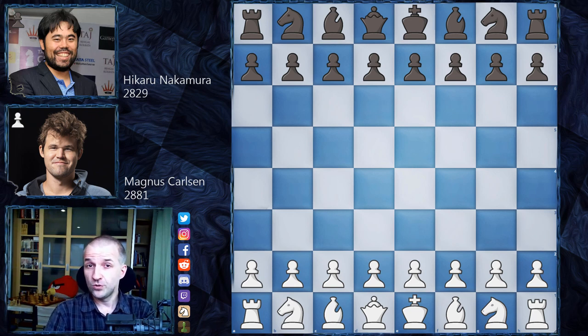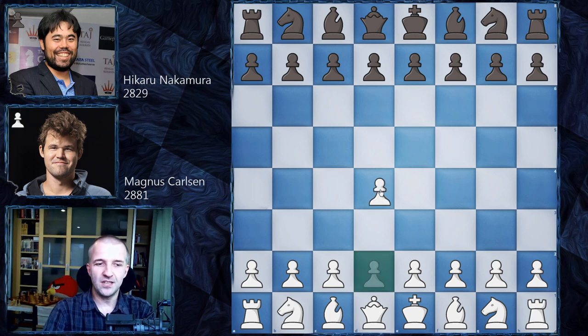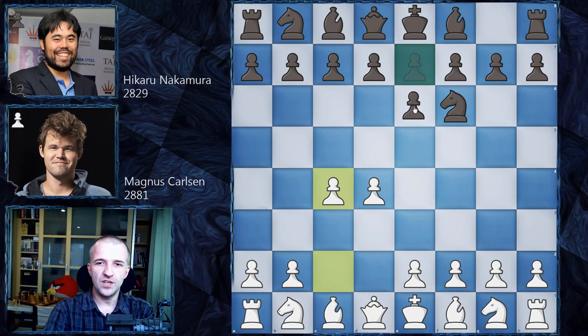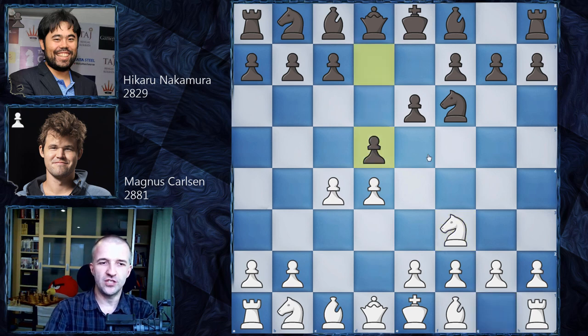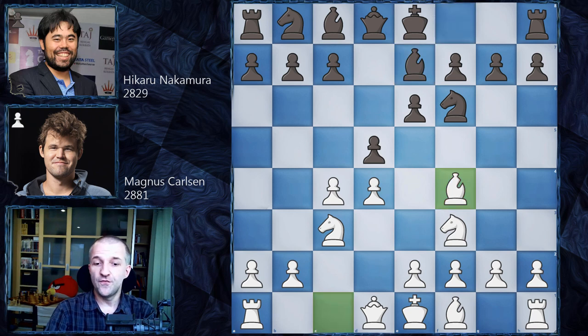This time we are not going to see the Berlin defense Ruy Lopez, because Magnus started with d4. We have Nf6, c4, e6, and now instead of playing Nc3 — which would give black a wide choice for openings, for example bishop b4 — Magnus usually goes for Nf3. So now black has limited options. Hikaru usually just goes for the Queen's Gambit Declined. We have a knight, knight c3 — so the variation of three knights — we have Be7, and now Bf4. Magnus really likes this move; this is the London — Harvid's attack — and he has played it plenty of times.